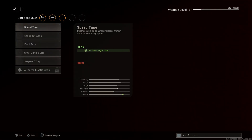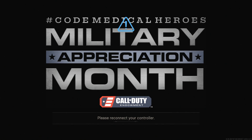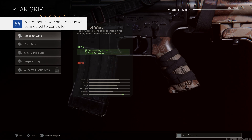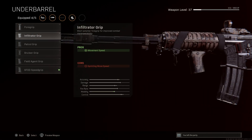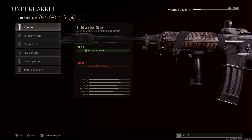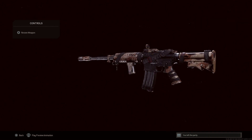For the rear grip, we're going with the Drop Shot Wrap, which gives aim down sight speed and flinch resistance. For the underbarrel, we're going with the Infiltrator Grip, which helps with movement speed — the con being sprinting movement speed. That completes the build for the XM4 Battle Dock blueprint.